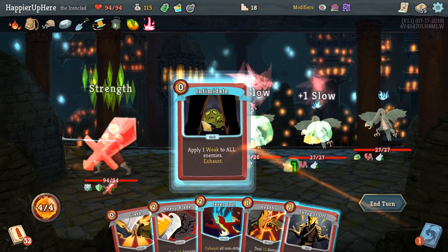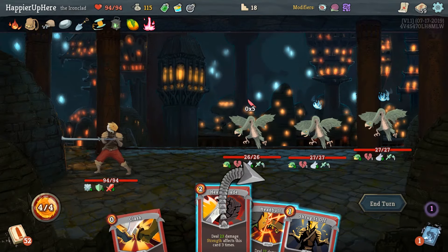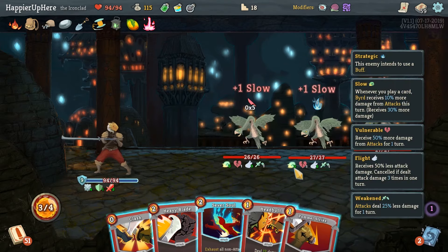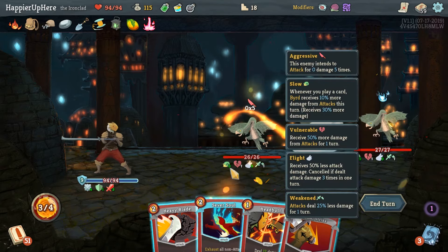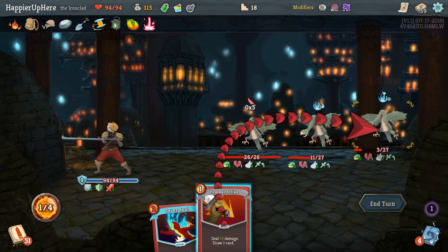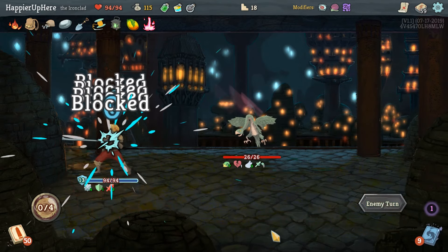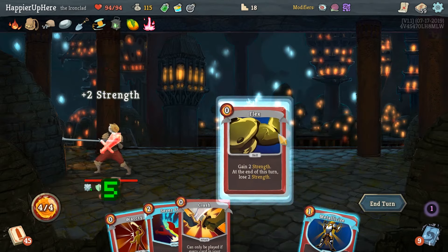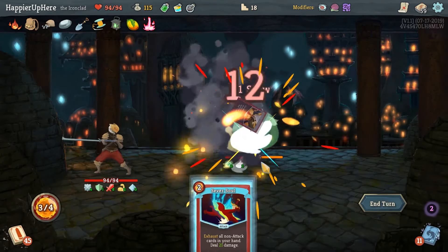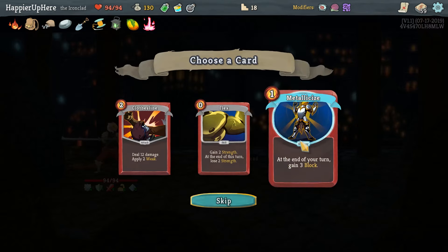We can do Spot Weakness, Intimidate, and then Heavy Blade does 20 damage. Let's do Shrug It Off, then Clash, Heavy Blade, Pommel Strike before kill, and Anger for a kill. He's not attacking this turn - he's buffing - which gives us some time to attack ourselves.